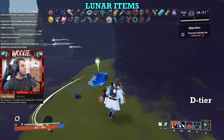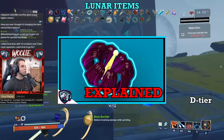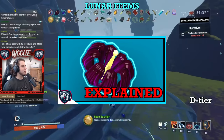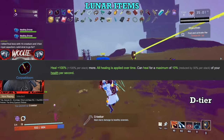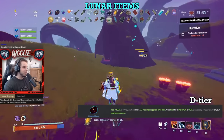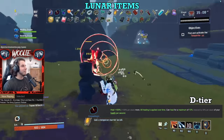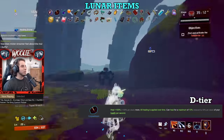Alright, moving on to Lunar items, starting in D tier with Corpse Bloom. I have an entire video dedicated to this item, so go watch that if you want all the details. In short, take a Corpse Bloom if you plan on doing obliteration runs or fighting the final boss on stage 6 specifically. In all other cases, avoid this item like the plague, as it will completely shaft your overall healing.